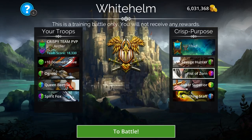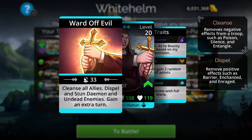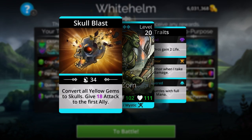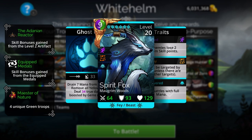This troop hits really hard, and if you have it entangled at the start of battle, Sister Superior cleanses away that entanglement, then Fist of Zorn casts right after that and your team is scalded into dust. To prevent that from happening, I have a troop at the bottom.